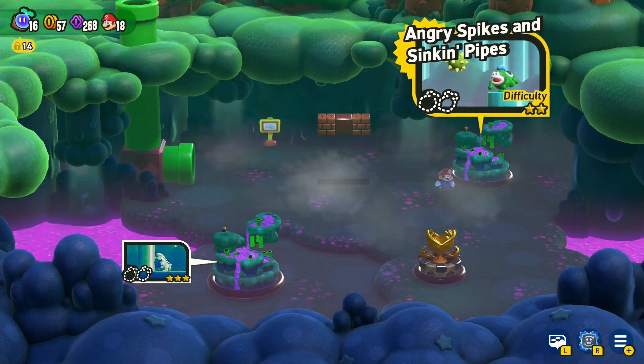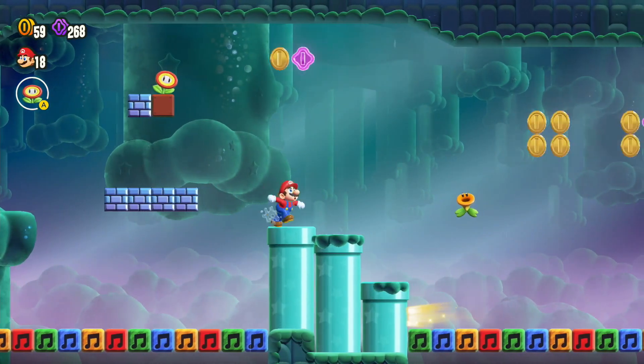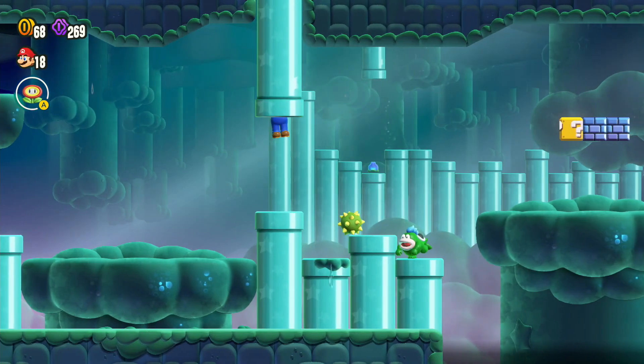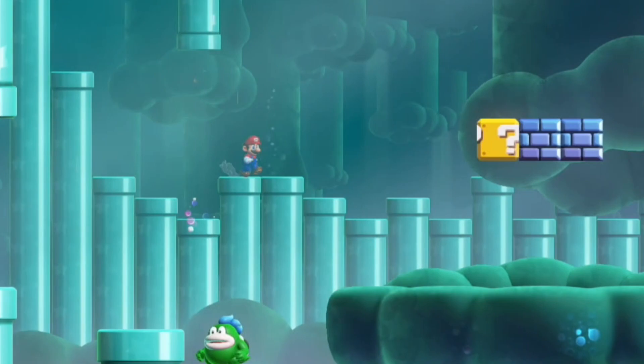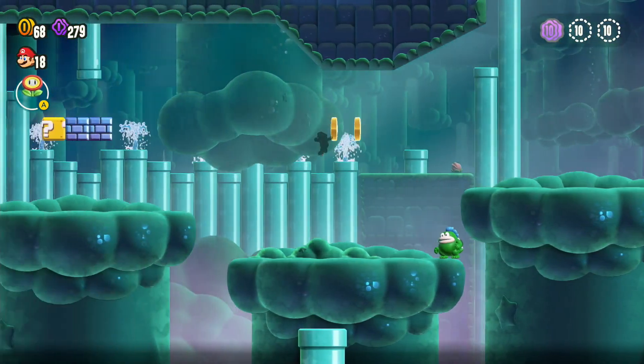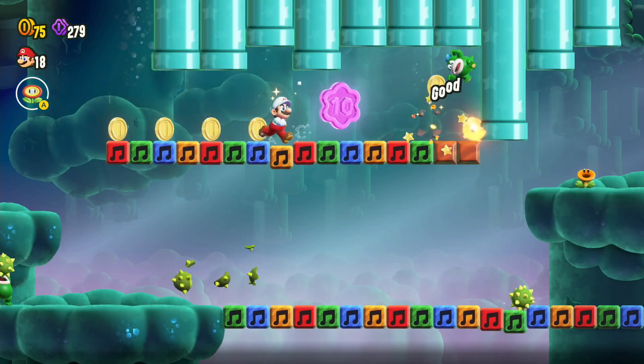All wonder seeds and flower coins on Angry Spikes and Sinking Pipes — so you can get the fire flower. In the background there, if you kill that guy you can go up the pipe at the top and you'll be in the background. I'm literally in the background, and that's how you get the first flower coin.